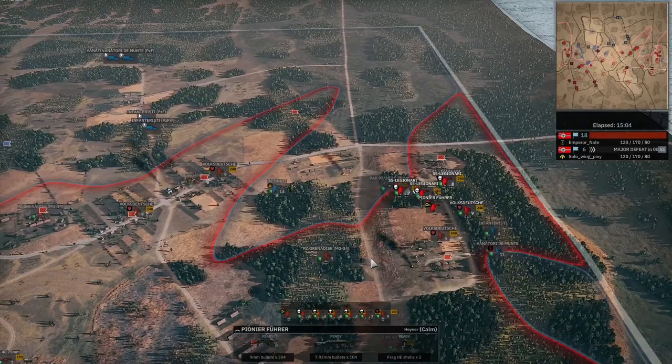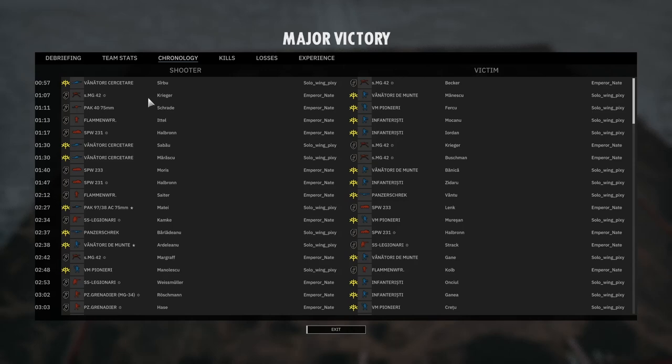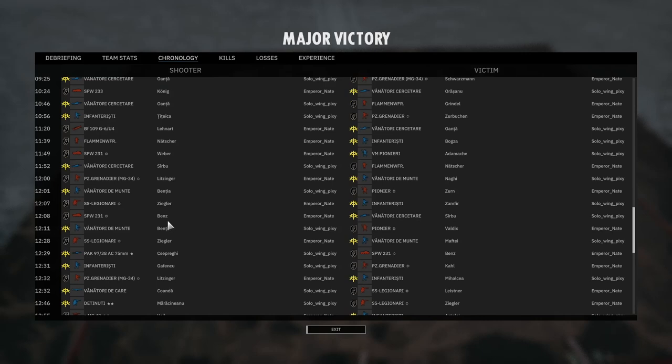He's barely holding this area. I'm coming in for strafes on that town — he's lost his entire right flank. There's not much he can do; he's lost infantry combat and he surrenders, seeing the writing on the wall. Look at the opener: I was trading super positively. It comes back a little bit, but he's definitely not trading well the whole game. In the kill feed he lost almost a third more. Anyway guys, thanks for watching — thanks to Solo Wing Pixie for playing. Leave a like, leave a comment, subscribe, and if you want more of this type of content just let me know!